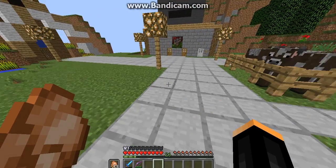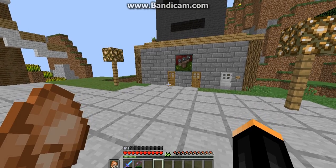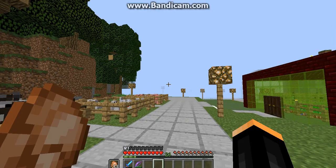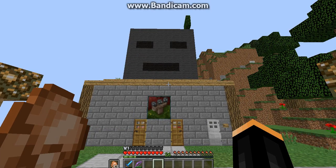The second thing that I built on the server was the tower. Actually, no — the second thing that I built was my house. The third thing that I built was the tower, but I tore it down. So, basically, it's the casino that I built next. I think that's how it goes.